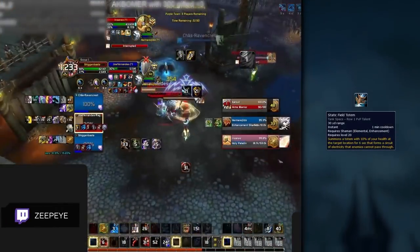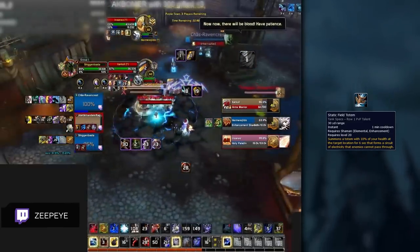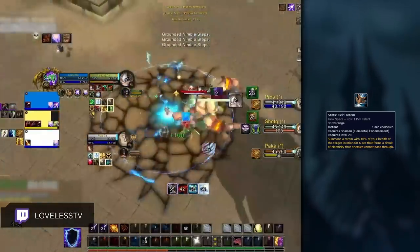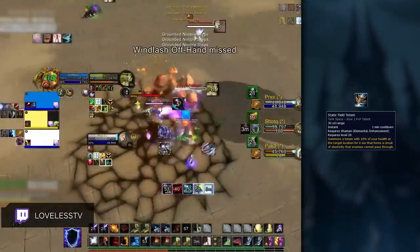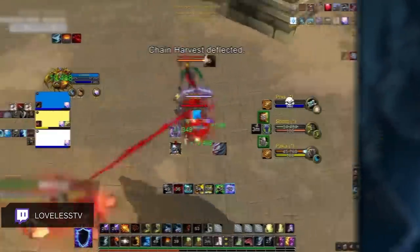We also have Static Field Totem as another new PvP talent, which is nice to keep targets locked in place allowing you to pop your offensive cooldowns for big pressure. You can also use it as a kiting mechanic against melee teams giving you more breathing room. That being said, it can be killed quickly if the enemy team is very aware of this totem, which will eventually make it a weaker choice.